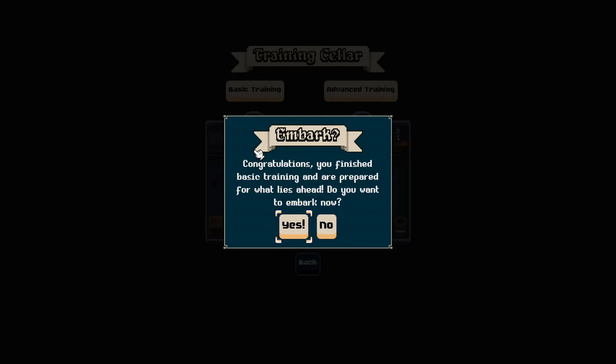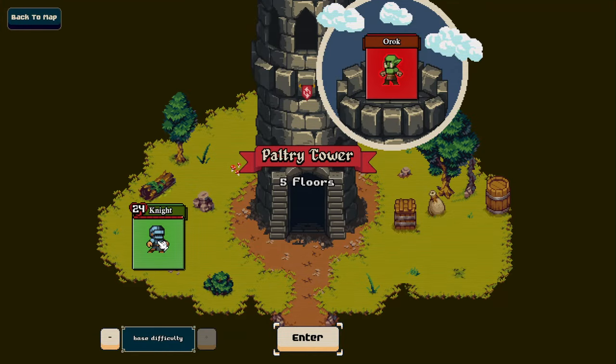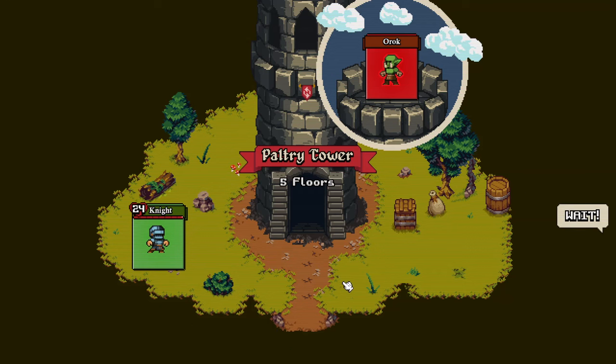Congratulations, you finished basic training. Want to embark now? There is advanced training, but maybe we'll just jump in. Paltry Tower - the knight, got the Orok at the top. Five floors. Let's give it a go.